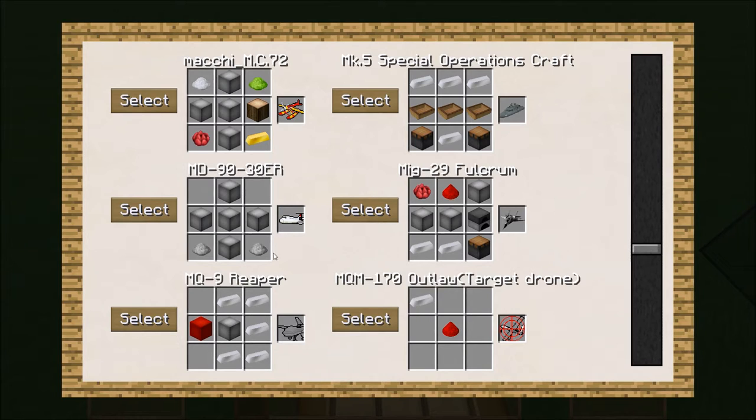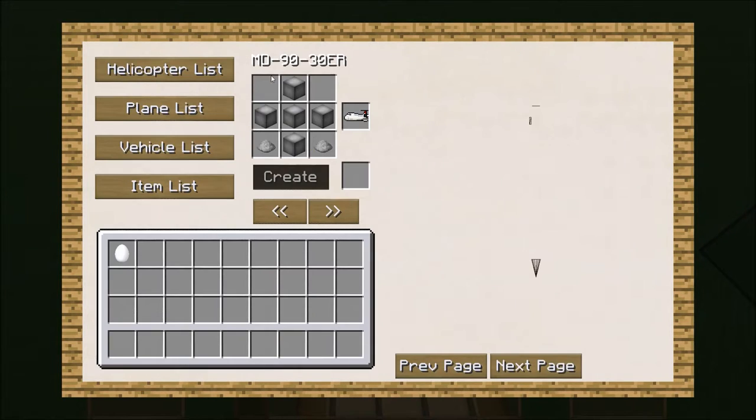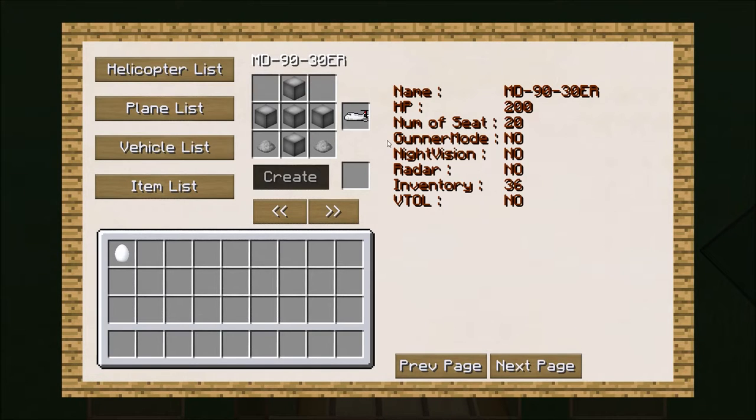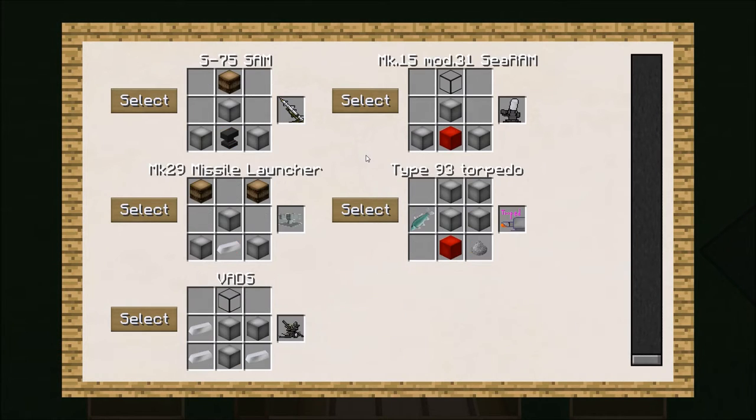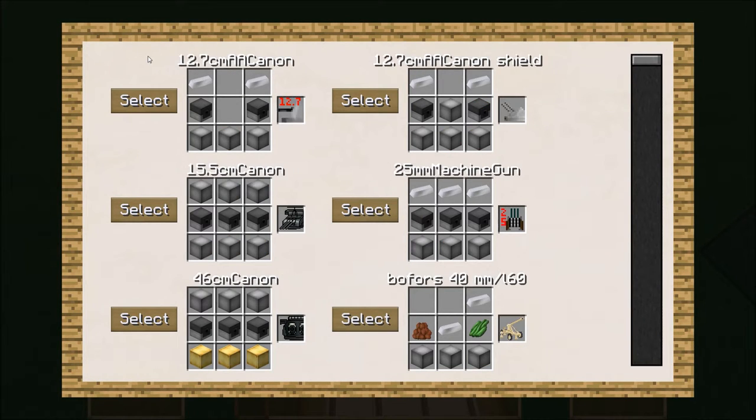You can have a jumbo jet right here — the MD-79 jumbo jet. If you want to know if there are any weapons or not, just look at the next page and it'll tell you the HP, number of seats, and inventory. There's also VTOL and stuff like that as well. In the vehicle list there are anti-aircraft guns located here, along with missile launchers and torpedoes, because there are boats now in this updated version.